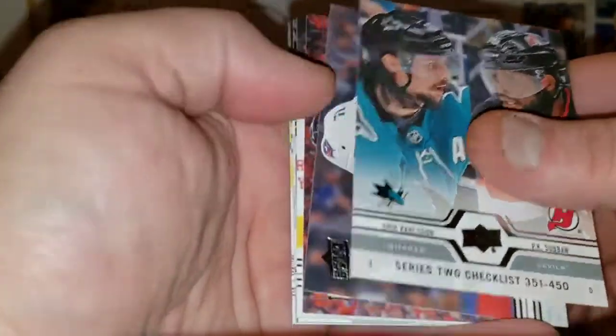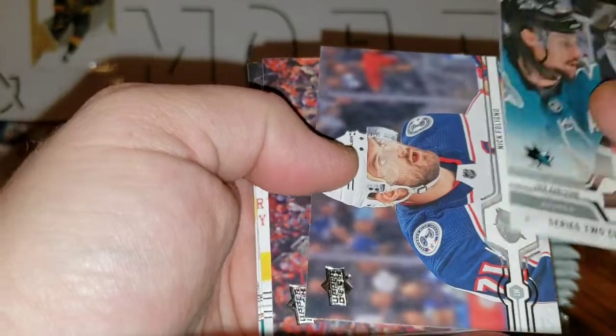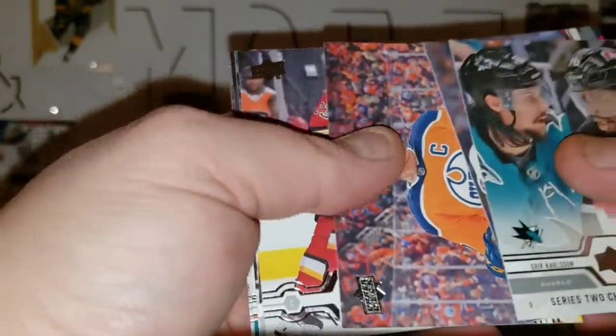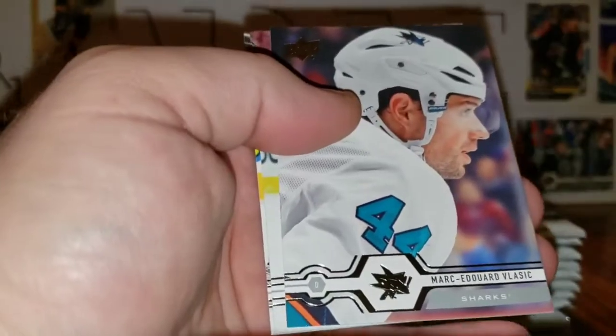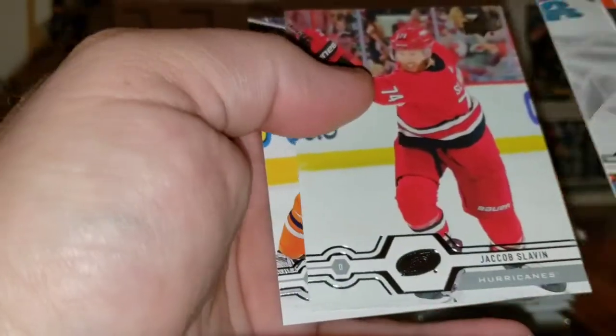Second pack: checklist with Karlsson and Subban, Felino, Connor McDavid, Sean Monahan, canvas of Brent Burns, Mark-Edouard Vlasic, Jacob Slavin, and Sam Gagner.